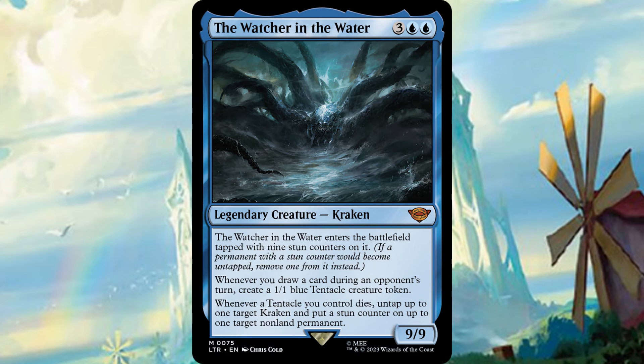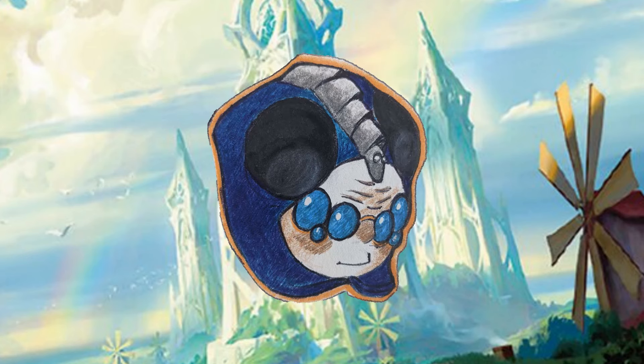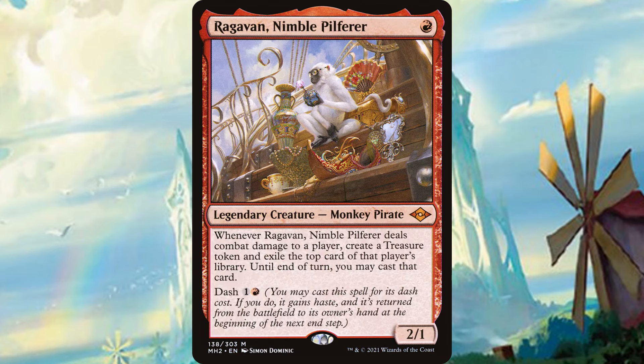Sometimes mono blue might feel the same — a lot of people are just thinking counter spells, bounce spells, blah blah. But Watcher in the Water puts a pretty unique spin on mono blue control. Watcher asks you to draw a card on each player's turn, which already is something a little different. You don't want big draw spells; you want stuff that lets you draw here and there to make all these little tentacles. And then when the tentacles die, you get to put stun counters on creatures, so you might want a sacrifice outlet. Then you can play proliferate effects to put more stun counters on things. It's still a mono blue control deck, but instead of relying on counter spells and bounce spells, you can make removal by killing those tentacles after drawing cards on other players' turns and then proliferating counters. A really special, unique spin on mono blue control that still feels very blue — not a color pie break — but does ask you to play very different cards.